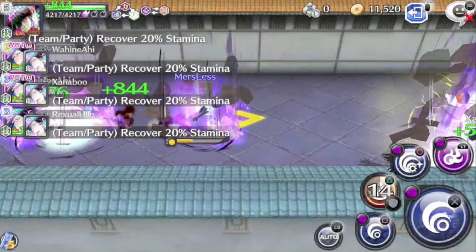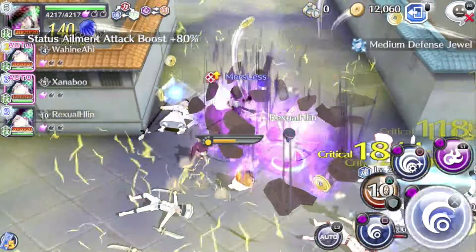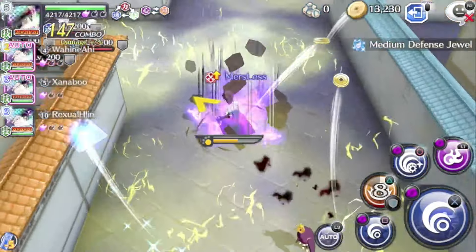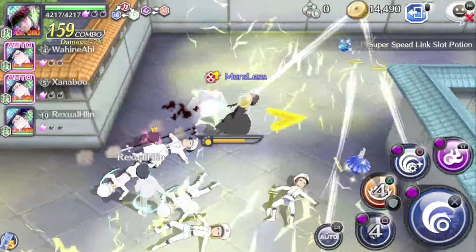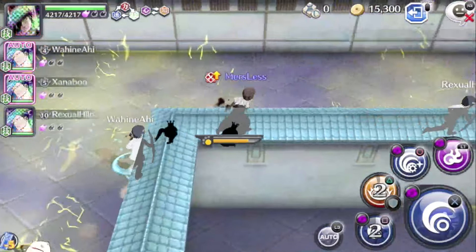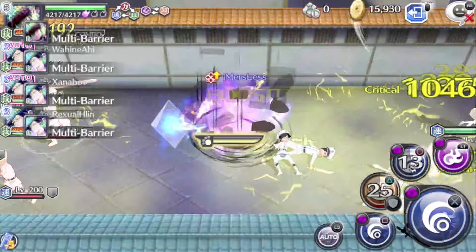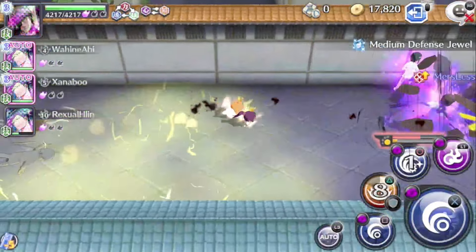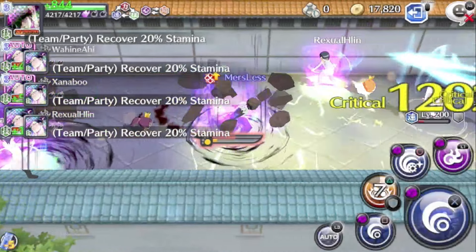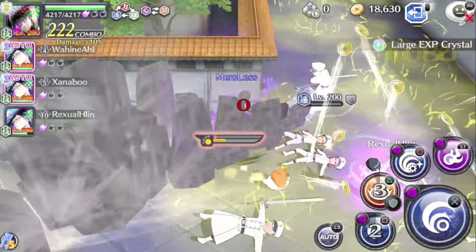As far as his unit damage goes, he's more like a burst unit in my opinion. You have the increased status chance to inflict an ailment against speed attribute enemies, so you'll pretty much have that up most of the time. And then with your gauge, your damage will just skyrocket up even more. It'll be difficult for this unit to not have all of his bonus damage abilities up.